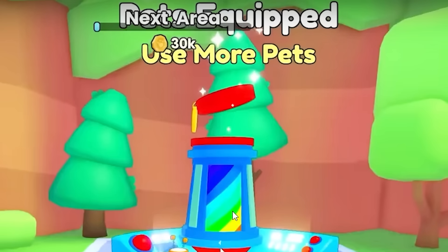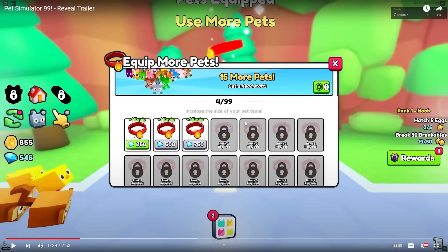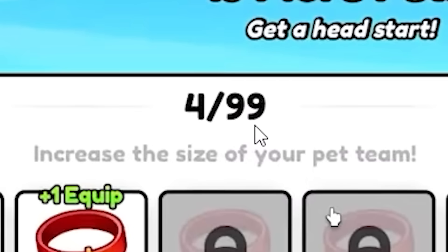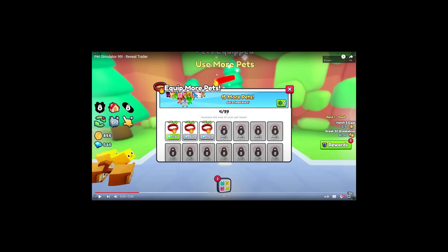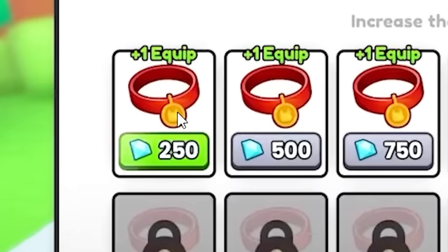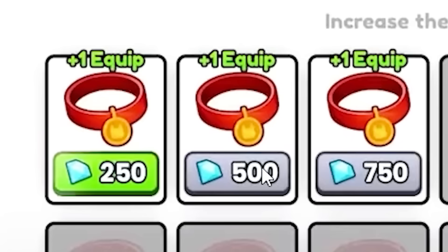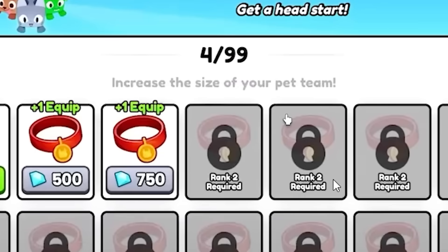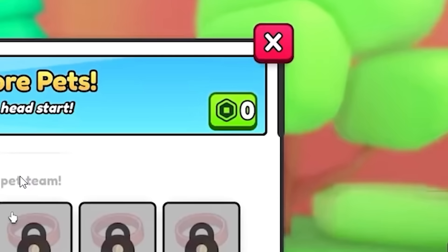Fifteen more pets equipped costs Robux clearly, but you can increase the size of your pet team. This is what 99 means — Pet Simulator 99 means you can have 99 pets. At the moment he's got four of 99, but you can get 99 pets in total. That is why it's called Pet Simulator 99! To get to 99 pets it looks like you'll have to do all these tasks. Each pet collar is one plus pet equipped for 250 gems, and it gets more and more expensive. So this is interesting — it's gonna be free to play, but paying Robux will get you 15 pets for a head start. Pay to win cringe.